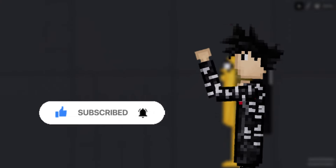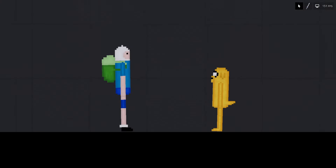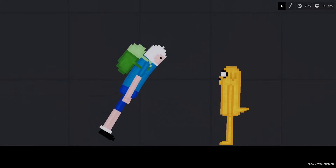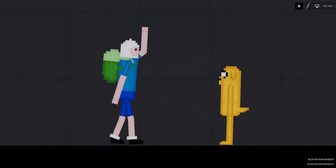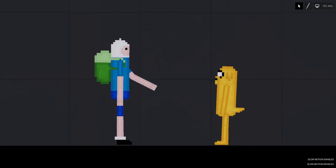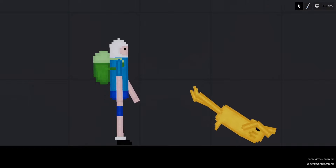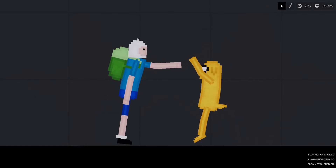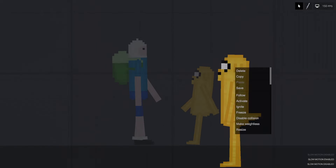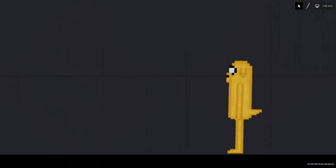First, of course, we have Finn the Human and Jake the Dog, the main characters of the show. Finn is just a regular human but slightly stronger, and Jake is stronger than a human and has magical powers to modify his body. When you spawn them, they will come with their canon size, which is a feature I add in all my mods, and they also have slightly different body shapes.